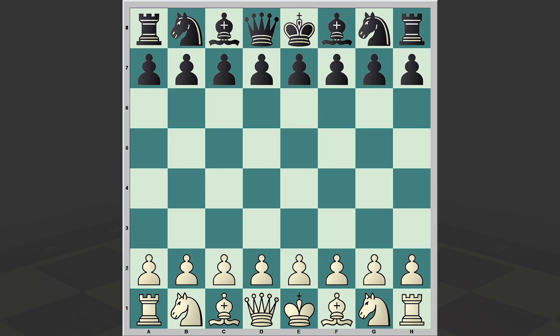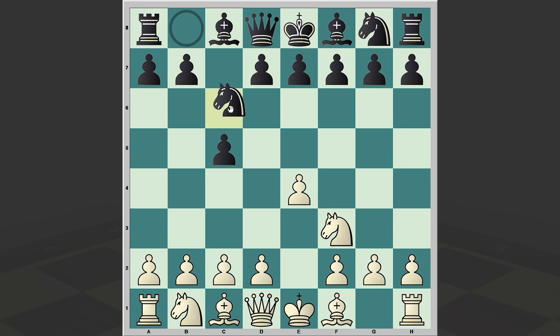This game was played back in 2000 at the Argentinian Championship. Torrejo opened up with e4, and Fraschini answered with c5. The good old Sicilian defense is on the board, classical variation.